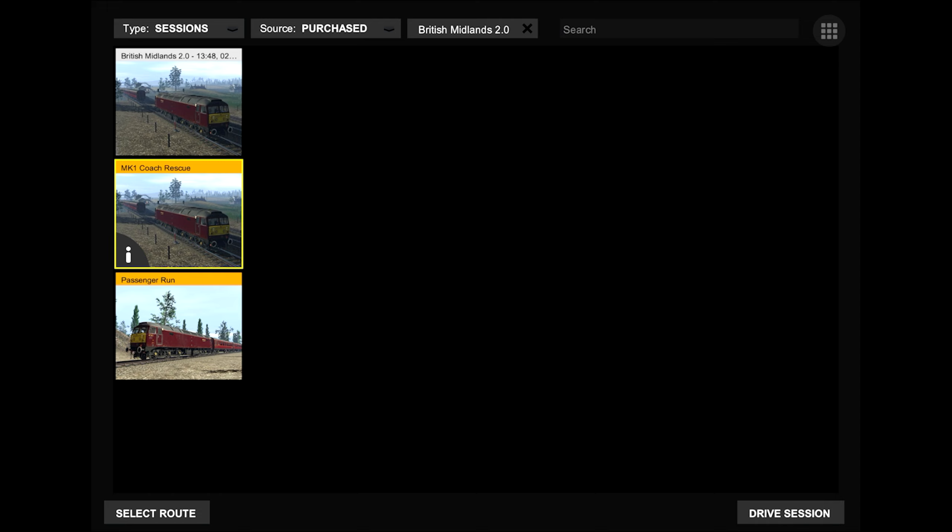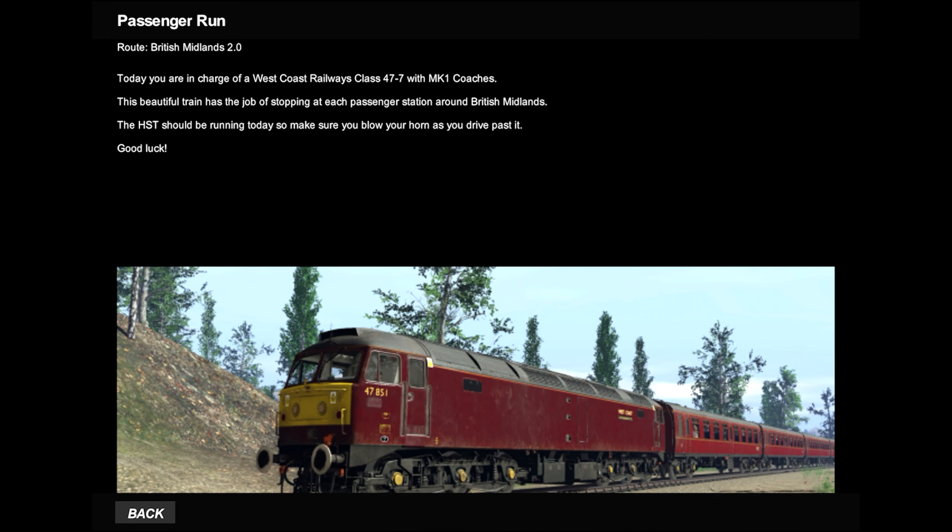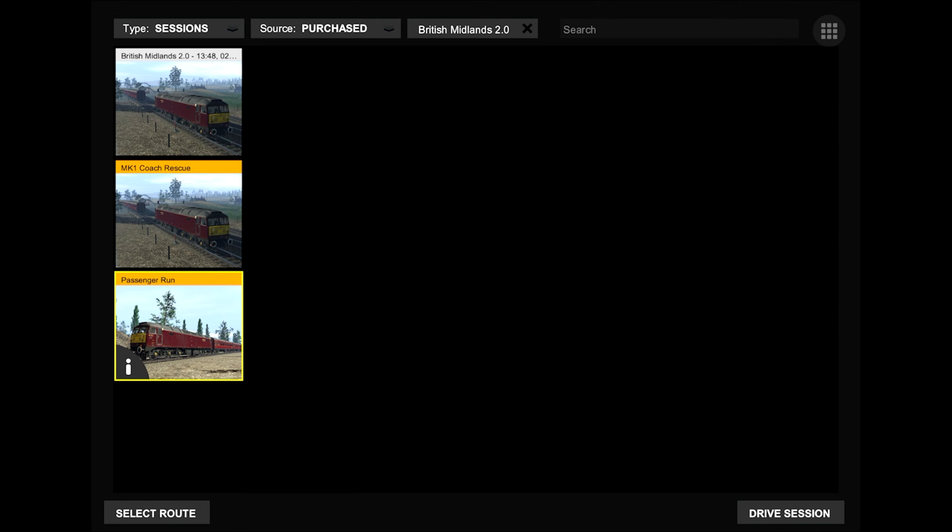So the two scenarios you get with this route are both pre-scripted: the Mk1 Coach Rescue and the Passenger Run. I don't think we're going to do any rescuing today — rescuing takes effort. We're going to do the more traditional Passenger Run. This is the first video I'm making on the British Midlands 2.0, so let's look at the information. Today you're in charge of the West Coast Railways Class 47-7 with Mk1 Coaches.